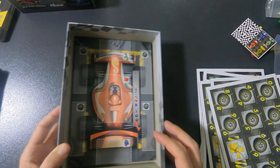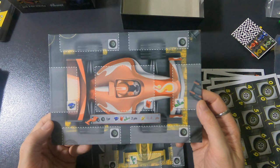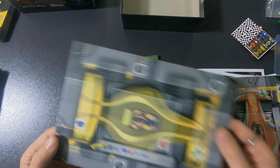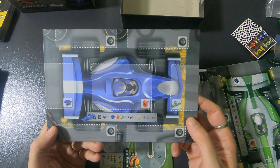Now it's time for the player boards. This is the red car — single-sided. This is the yellow car. They all look a little bit different art-wise. This is the green car, and this is the blue car.